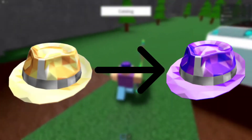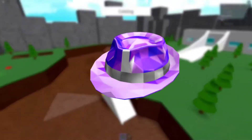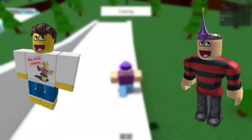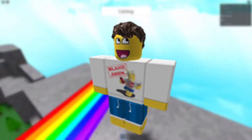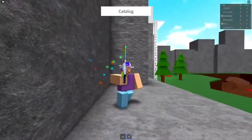Purple Sparkle Time Fedora was the first retexture of its counterpart Sparkle Time Fedora, and it would take 4 years after the release of the original for it to receive a retexture. PyPerson50 had cancer and used his Make-A-Wish to visit the Roblox headquarters on October 3rd, 2011. PyPerson50 and Shedletsky worked together on creating the Purple Sparkle Time Fedora. PyPerson50 was rewarded with a Domino Crown for helping Shedletsky, and Purple Sparkle Time Fedora was published literally not long after they finished working on it.